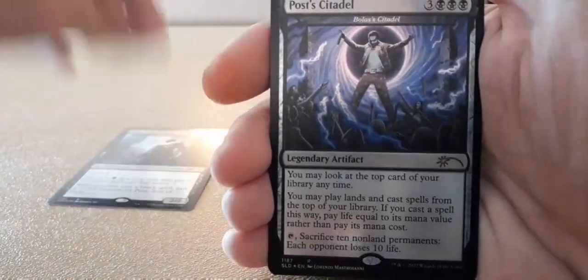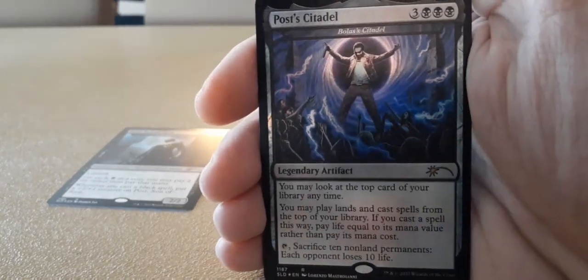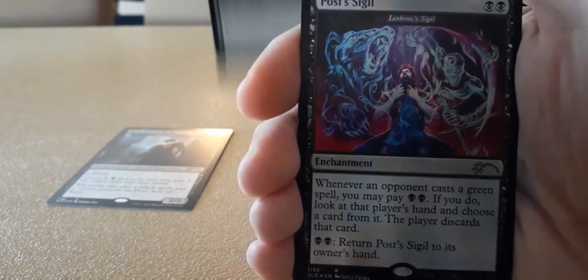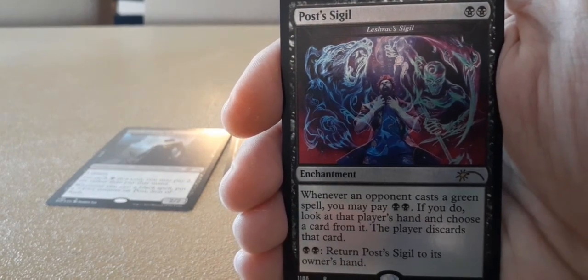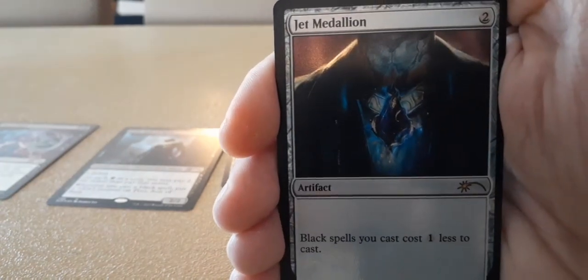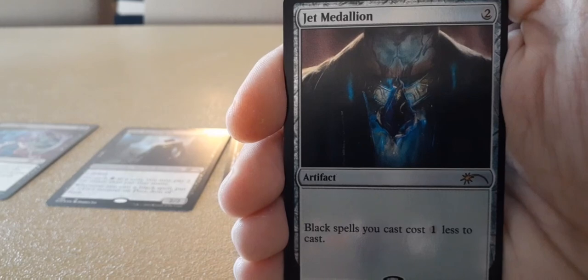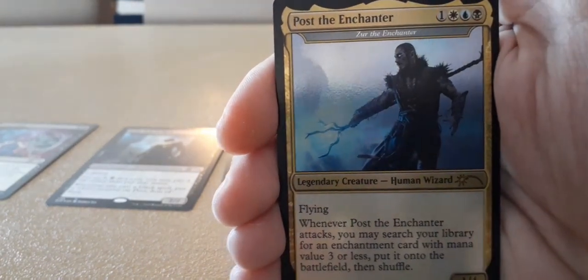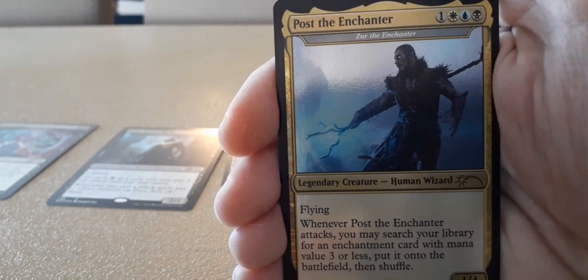There's Post, Son of Rich. Post Citadel is Bolas' Citadel, which you have, but it's Post at a concert, which is really cool. Let's move on to the next one. Post's Sigil — it's an enchantment, so whenever an opponent casts a green, you can just pay and do some fun shenanigans. Jet Medallion — this is actually an expensive card because Black Spells costs one less, and it costs two. So it's a reprint of a Jet Medallion, which is really cool. And then the special card is Post the Enchanter. It's an enchantment deck, so you can run him as a commander, technically. And then that's it.